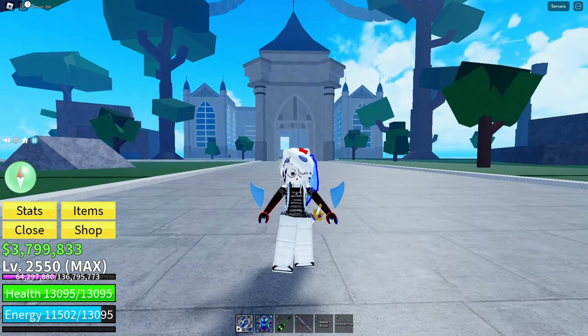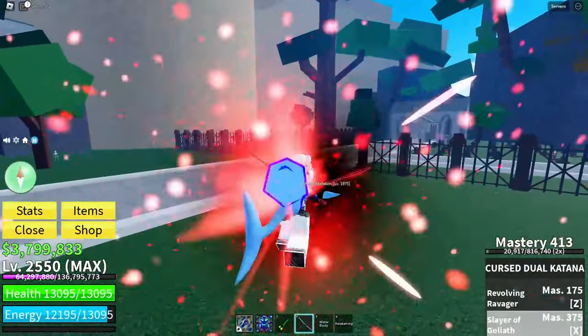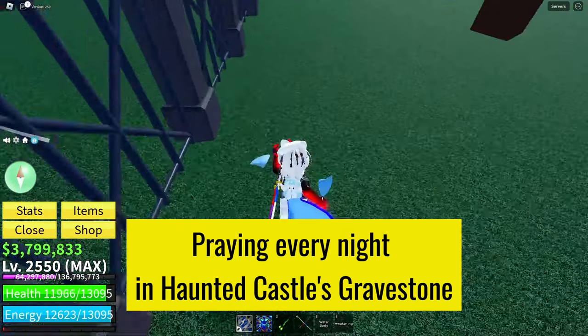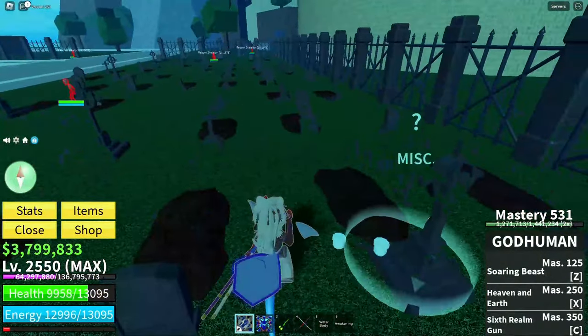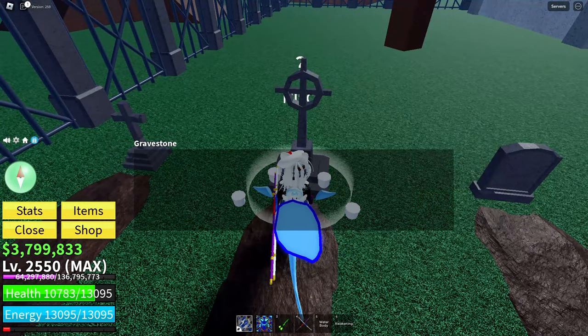But wait, there's more. Ever heard of the haunted castle? Every night you have a 1% chance to receive the God's Chalice by praying at the castle's gravestone NPC. Alongside the chalice you'll snag a hero essence, a hefty sum of money, and even the prestigious Devil's Luck title. It's a passive method, perfect for those who prefer a more laid-back approach to Bloxfruits.